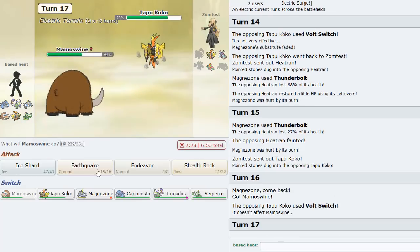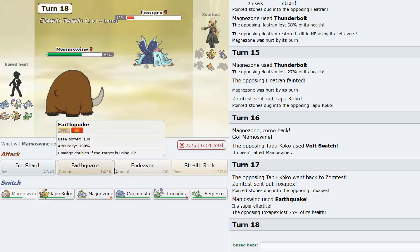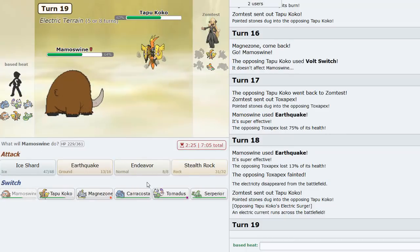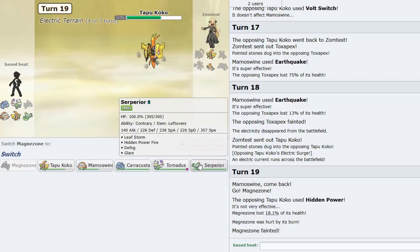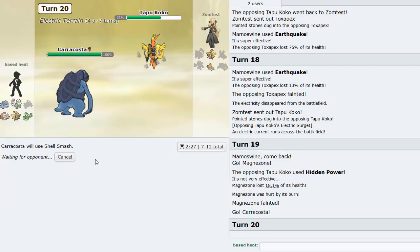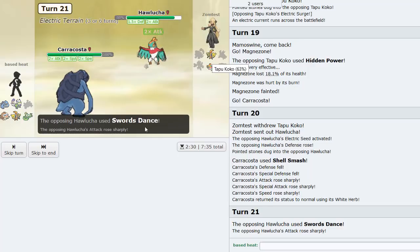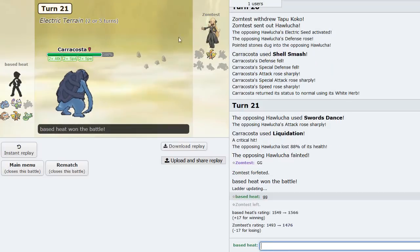He goes back into Koko so I go Mamoswine. He Volt Switches - I click Ice Shard. He goes Pex and attacks it off. He goes back into Koko. I stack Magnezone - better to sack Magnezone and try to stall out his terrain. I go Caracosta to find out if he's Choice Scarf. I think he is, so we just shell smash up and go Liquidation. We get a crit but it doesn't matter - Liquidation plus Aqua Jet will knock him out. GG!